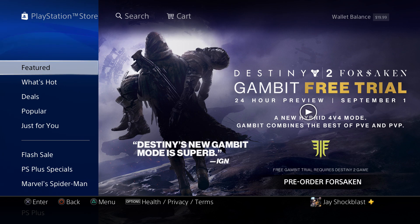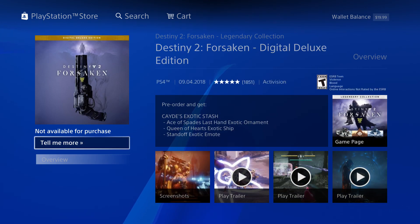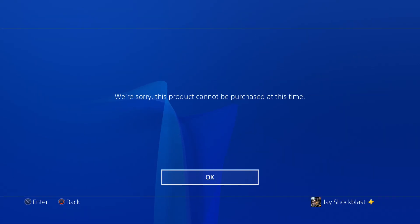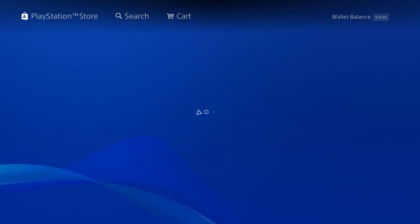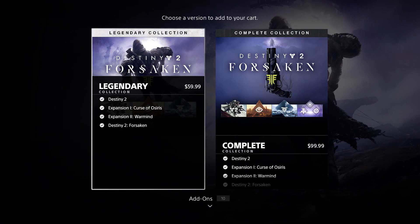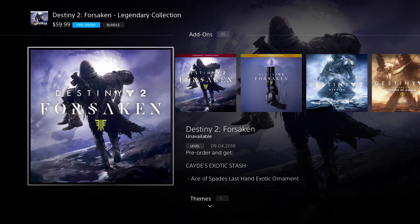There is also a freebie you can get in the PlayStation Store. The easiest way to get there is to go into What's Hot. Click right here and it's going to take you to the Destiny Forsaken game page.